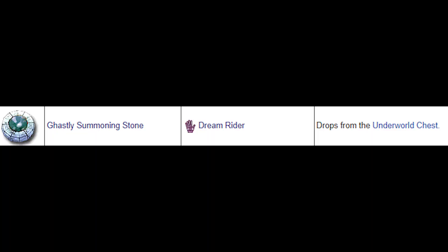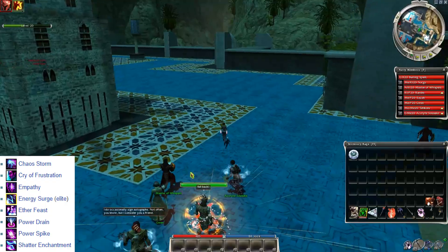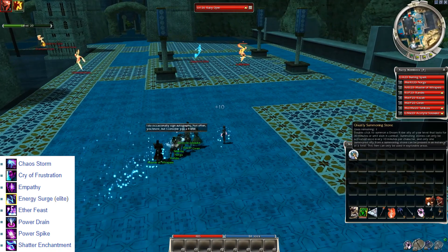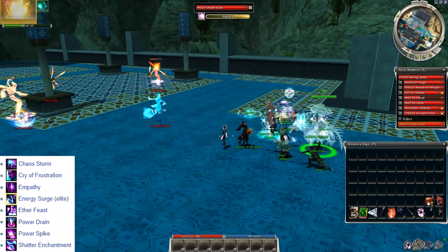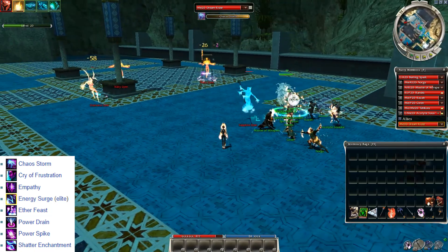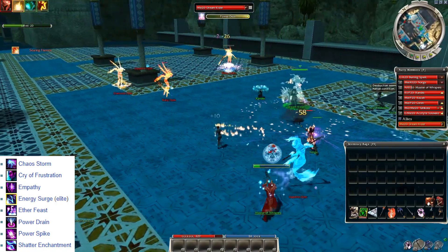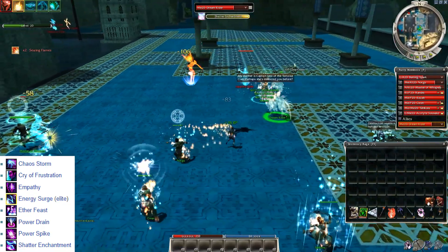The Ghastly Summoning Stone is probably one of — if not the strongest ally of all. The Dreamrider is a powerful mesmer with Energy Surge, Cry of Frustration, Shatter Enchantment, Empathy, Power Drain, Chaos Storm, Power Spike, and Ether Feast. It's like getting another mesmer hero who can really turn a losing battle to your side — armor-ignoring damage, interrupts, enchantment removal, self heal, and even anti-melee. The only disadvantage is probably Chaos Storm since it causes foes to scatter. To get this stone you need to complete all the Underworld quests and beat Dhuum.